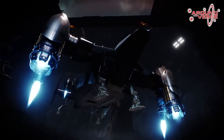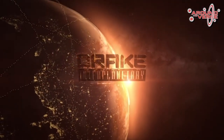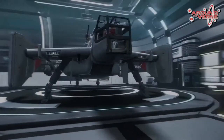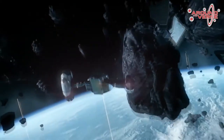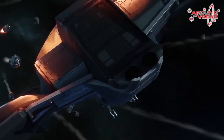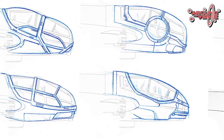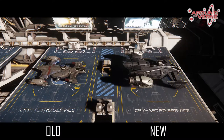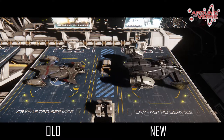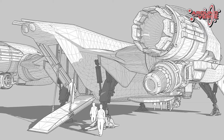Now we're getting into the favorite part of this Around the Verse, at least for me as a Cutlass Black owner. The new Cutlass Black looks really magnificent. If you'd like to see what the old Cutlass looks like, you can press the button in the top right. But the new one is just a little bit bigger and it looks way more sturdy, way more comfortable to actually fly in, and not so squishy as the old Cutlass was. The new one just looks a lot sturdier and a lot better armored.